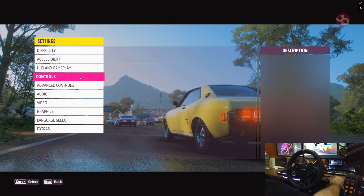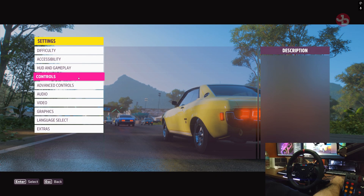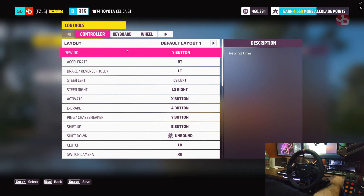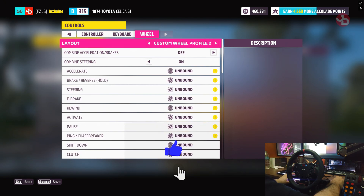I noticed that the VD10 was working perfectly fine. Then someone said that you have to get into Controls, change input mapping, go to Wheel, and from there you can press the arrow keys on the keyboard.